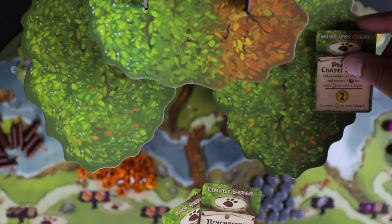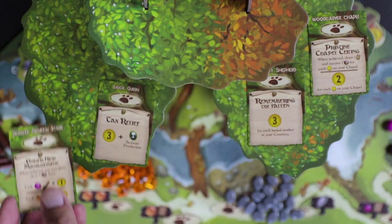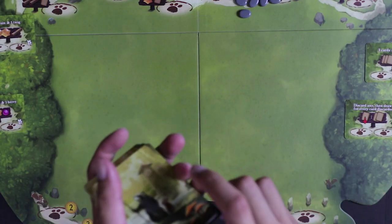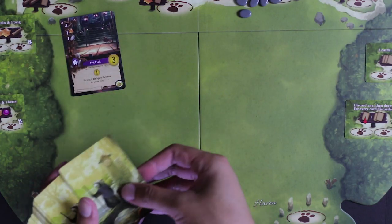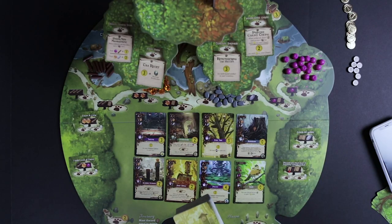The ever tree isn't just there to look pretty — you're going to take four of the special event mini cards and place them on the lower branches of the ever tree. With the main deck of cards, shuffle those, then place eight face up on the huge clearing called the meadow, and the rest of the deck fits perfectly at the base of the ever tree.